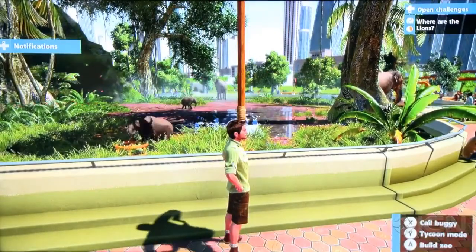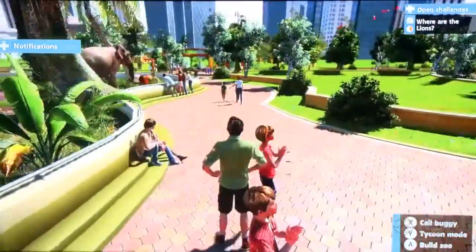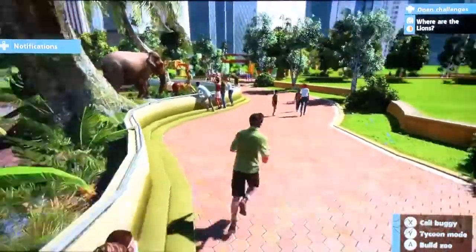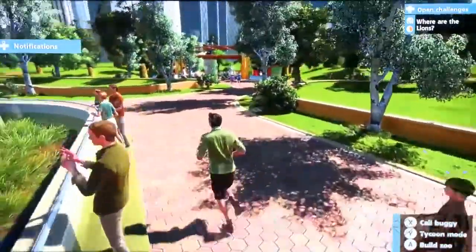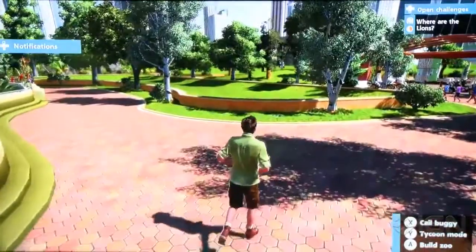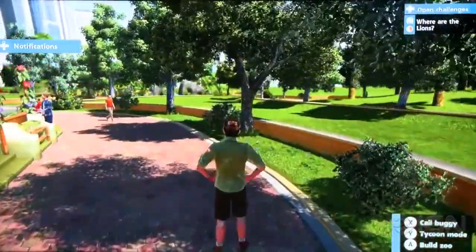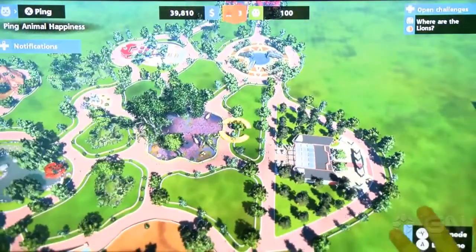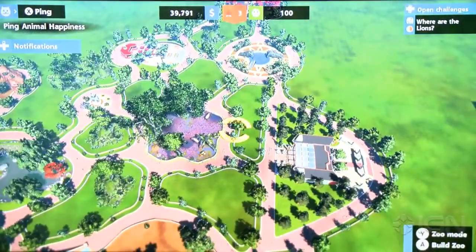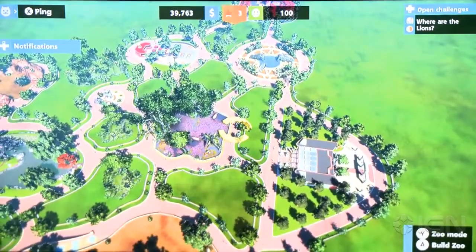We can also feed them using the feeding station where you actually go up and feed it yourself, where we can either use the controller — the game works entirely with controller — or we can use Kinect to do that. The game can be played at two levels. Because of the simulation level, we've still got a rich simulation here. Now we've automated that process, we can concentrate on spending the money we've earned on making the zoo bigger and bringing in new animals.